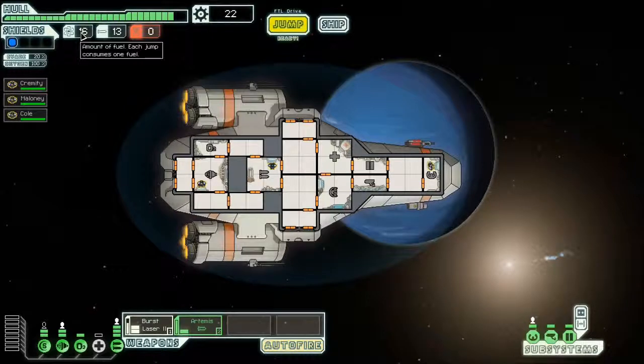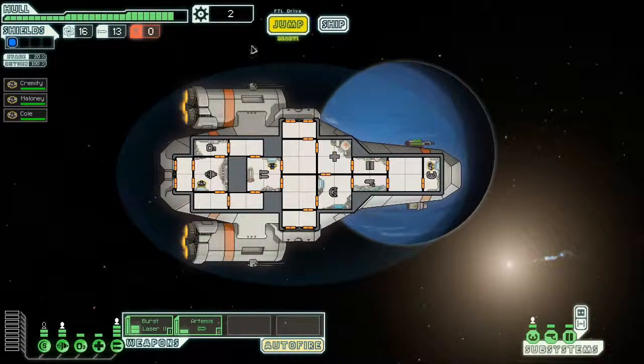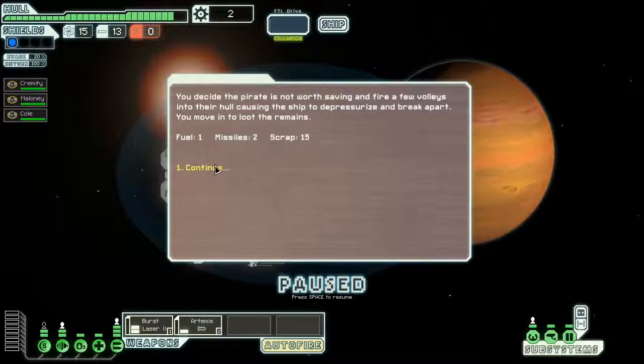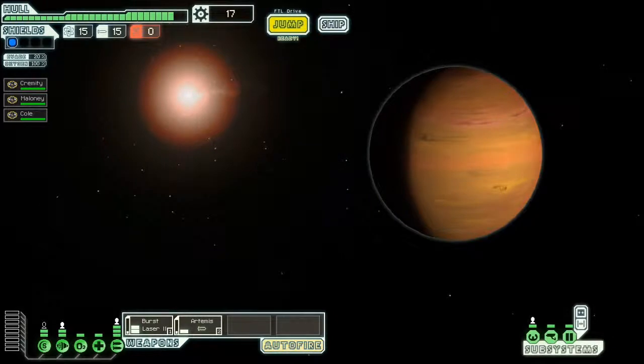Every time you jump to a new place it takes away one fuel. If you run out of fuel, bad news bears — it's not good at all. You can use scrap to upgrade your ship, which I'm going to do right now, so now we can run everything at one time. You can also use it to buy stuff at stores. We have a distress call — we can go check that out. We arrived at a distress beacon near a small asteroid belt and found a ship with pirate markings partially crushed between two ledge rocks. It must have been illegally mining the belt without proper equipment. I'm going to destroy and loot the ship — because pirates attack me all the time. We got a decent amount of scrap, a couple missiles, and fuel at no cost to us.